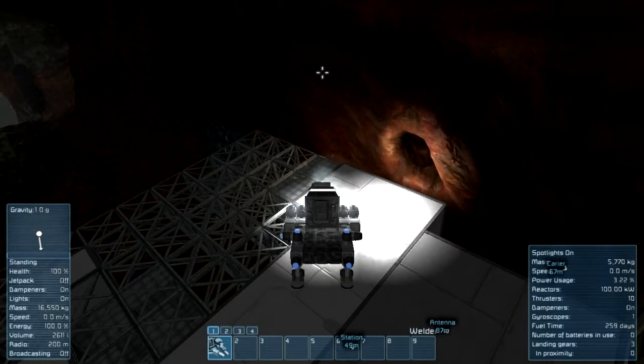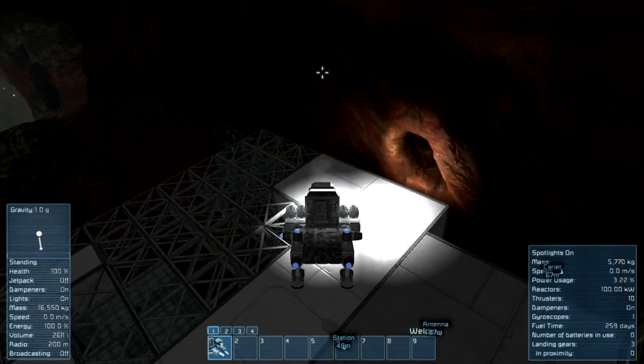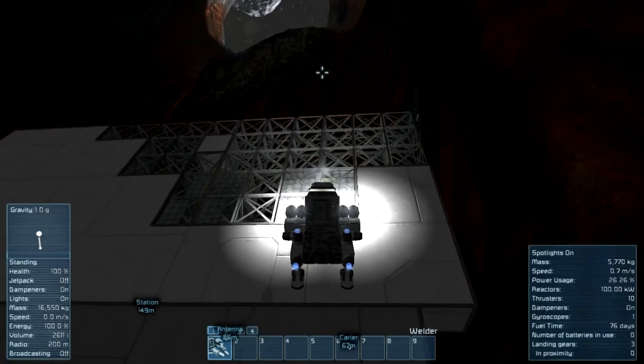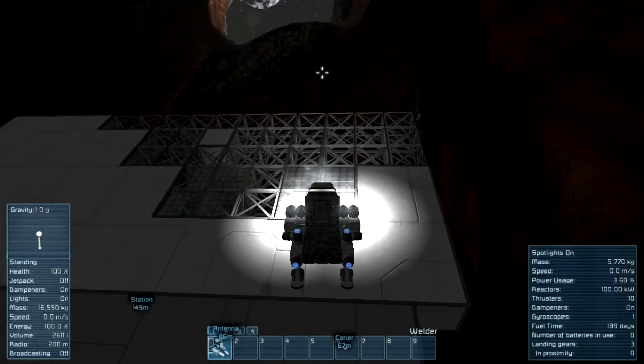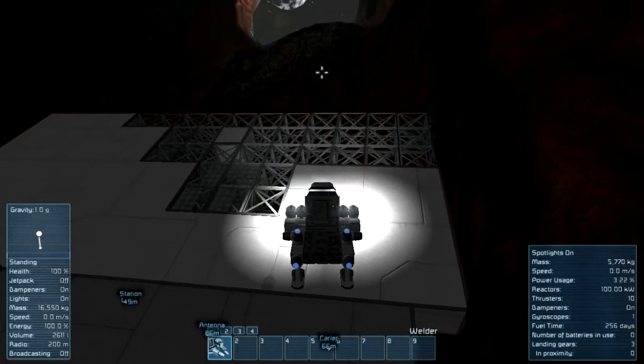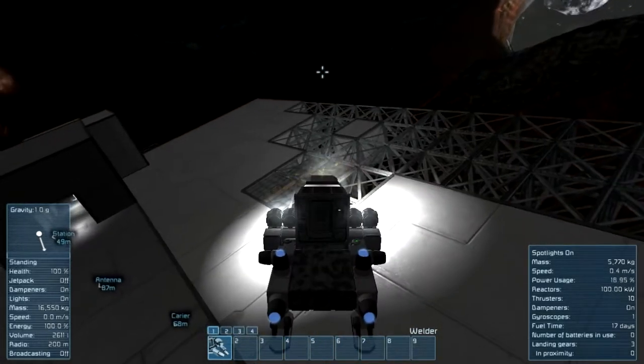I don't know why the lights keep flashing like that — they just do on this ship. On the other ship I have them flashing purposely, but this one I don't. I just have regular old spotlights but for some dumb reason they flash.